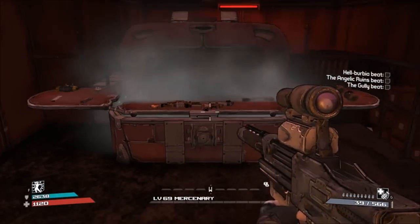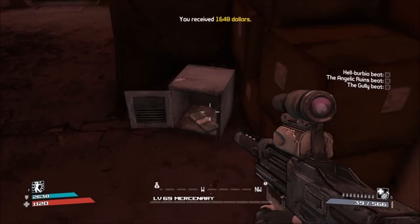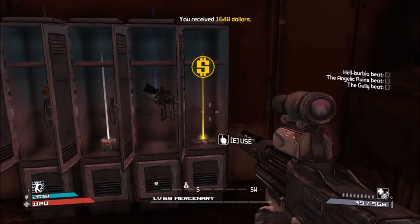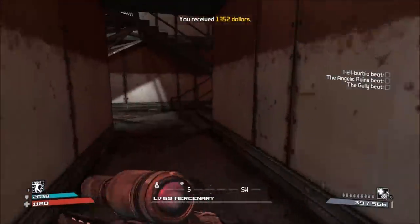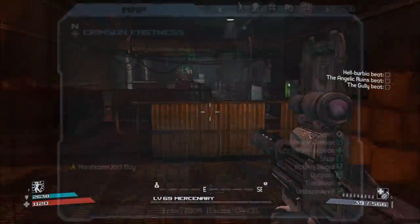As you can see, here is the first chest out of two. I don't get good stuff this time around sadly, but the second one is right down these stairs — pretty much right below the first chest. There are also lockers that you can hit up, which I recommend doing because they have a chance to contain some pretty beastly pistols — legendary pistols, which is freaking amazing.